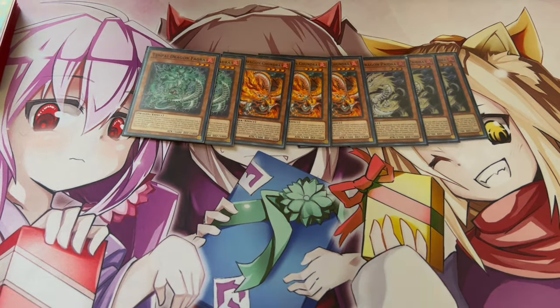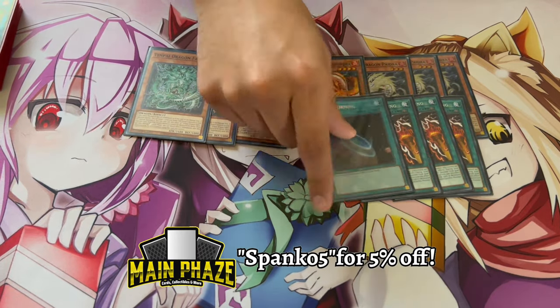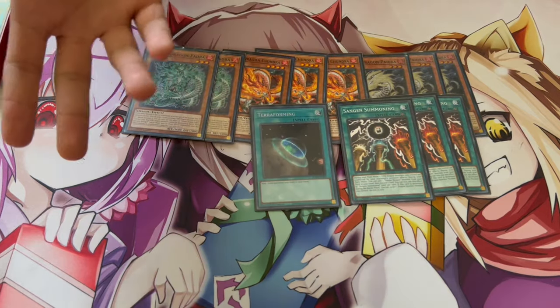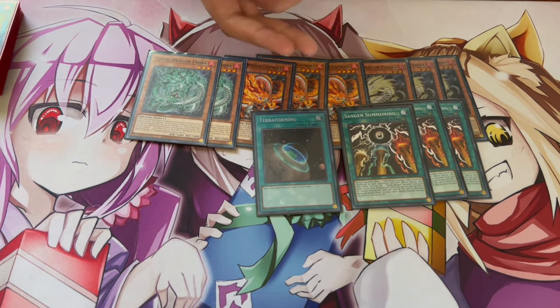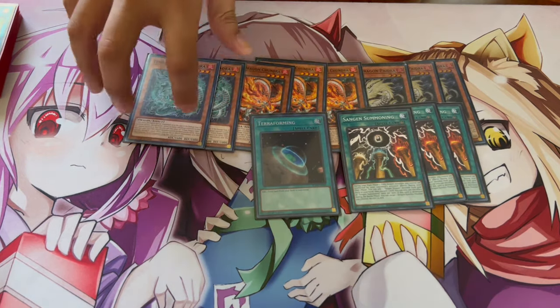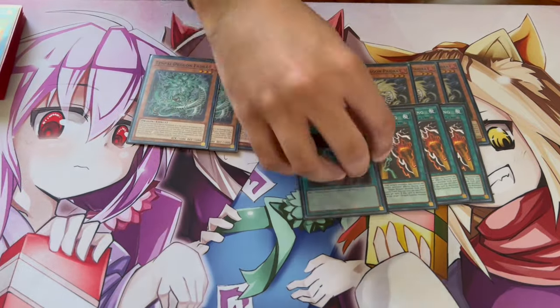To continue with the Tenpai cards, we're playing three Summoning and one Terraforming. Summoning is so important — absolutely insane. We all talk about how Misk is at one because it's so broken in Dino, but this is just better than Misk. During your main phase, you add a fire dragon monster to your hand, and the other effect makes all your fire dragons unaffected by your opponent's cards. So crazy — unaffected during the main phase, which forces your opponent to react in the battle phase.